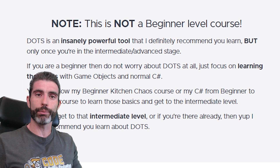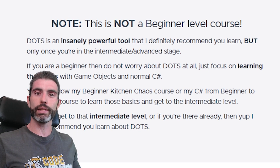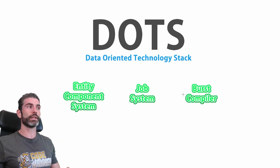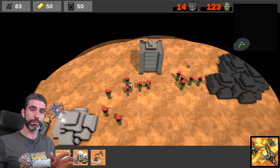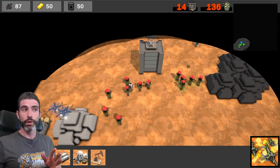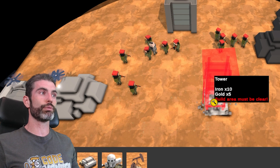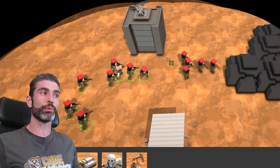If you are a complete beginner then don't worry about DOTS for now — just stick with game objects until you are in the intermediate stage. But if you are already in the intermediate stage, then I highly recommend you learn about DOTS; this is a super powerful toolset that can help you in many different scenarios. Always remember you don't have to go full DOTS or full game objects — you can definitely mix them both, so you can keep making games mostly with game objects but then use DOTS for the performance-heavy parts. This allows you to make your games run faster, which can allow you to make more interesting, more complex games.